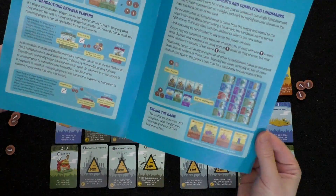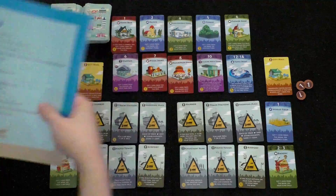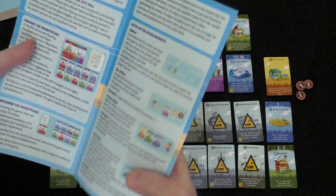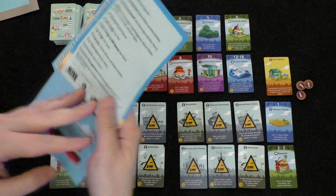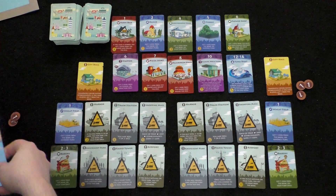The core rule book is about eight pages or so — it's not very big. The expansion rule book, which comes in a separate box, is the size of this pamphlet. It introduces new cards and a new way to set up and play the game.